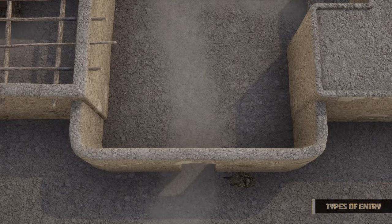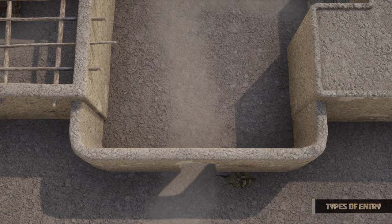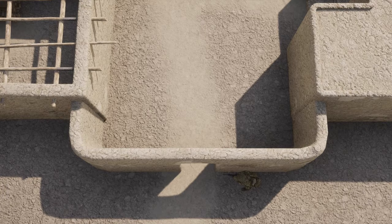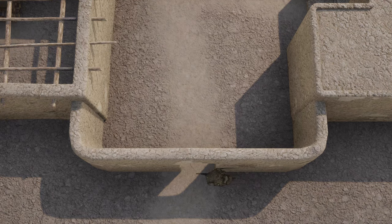A hook is when you move 180 degrees around the door — you have the opportunity to scan the room, and you're moving from the known to the unknown. A cross is when you cross over the door as you enter — you don't have an opportunity to scan the room, and you're moving from the known to the known.